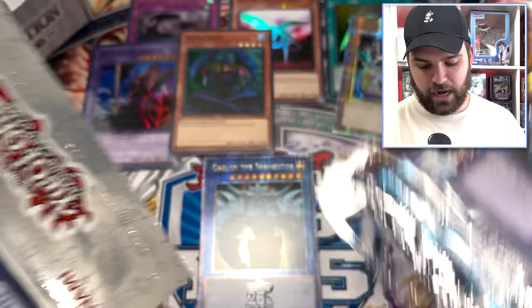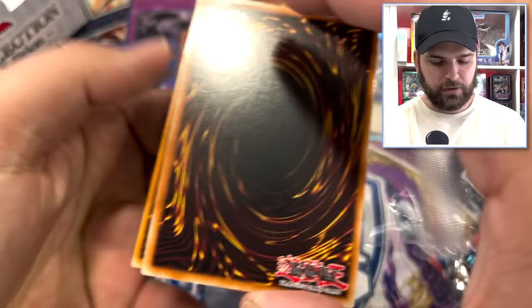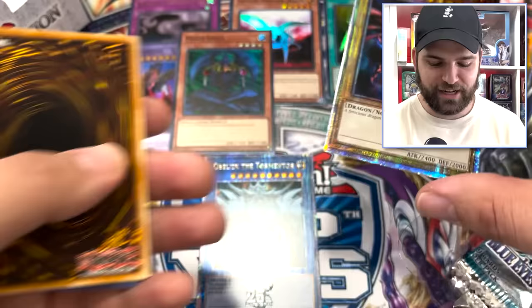Mini box number three — another double foil. We have yet to get a triple foil 25th Anniversary mini box. Shout out to simplyunlucky.com. We're also doing a giveaway for five mini boxes — an entire display. Post in the comments below which pack you are looking forward to opening the most. From the promos so far we've gotten Dark Magician, Red Eyes, and Blue Eyes — that's fantastic.